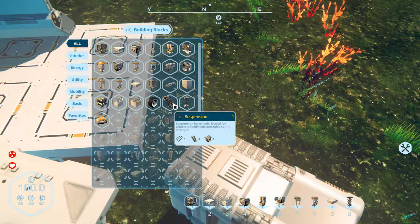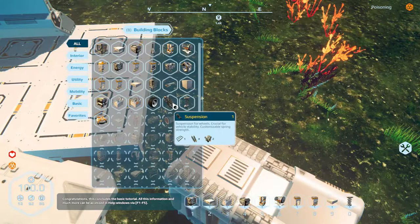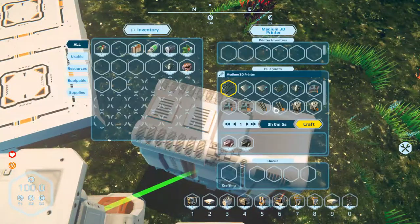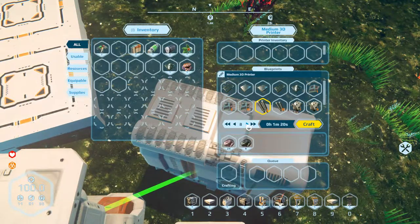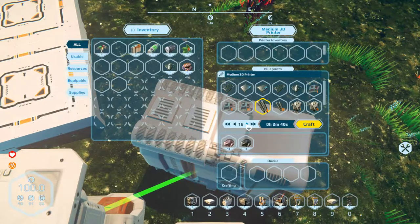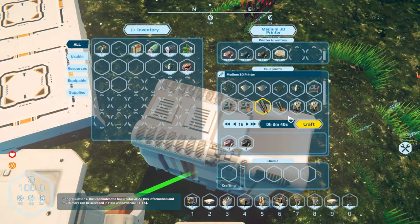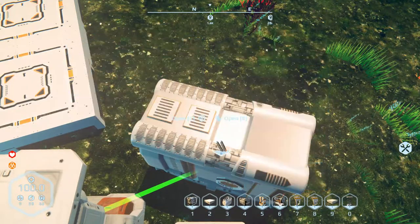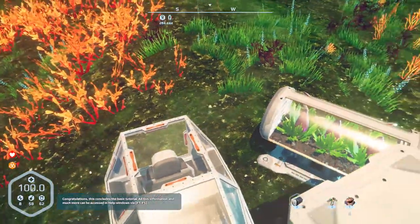We need four suspensions — so 16 active components and eight regular components. Hopefully I have enough goods in my generator. It's going to come close. I might need to go mining, but I'm also really low on sleep. I'll get these crafting and then I'll go to sleep on top of my little vehicle, because I love it so much.